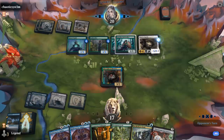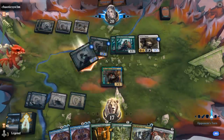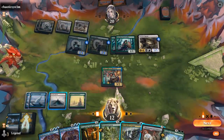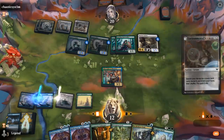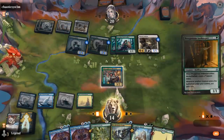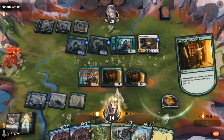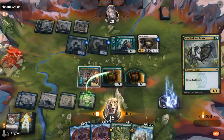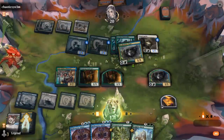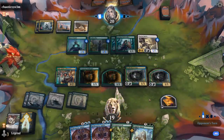Opponent plays a Myria Captain — a 5/5 — but we can still block it with Needlethorn quite easily. We'll go Sciences to get a Forest, then play Innkeeper, then Drake. Not bad. Next turn Sphinx can bounce two creatures.